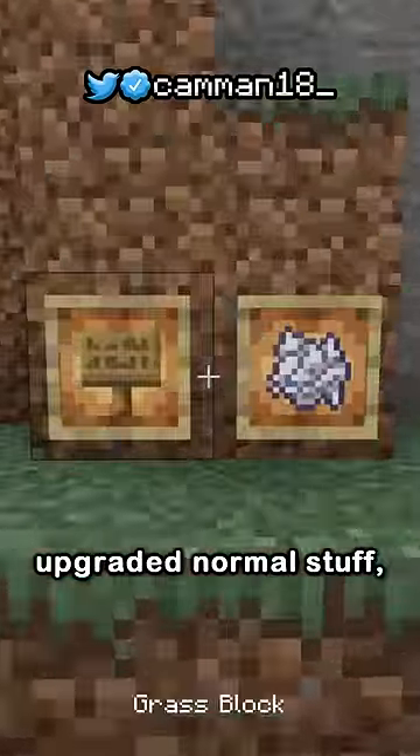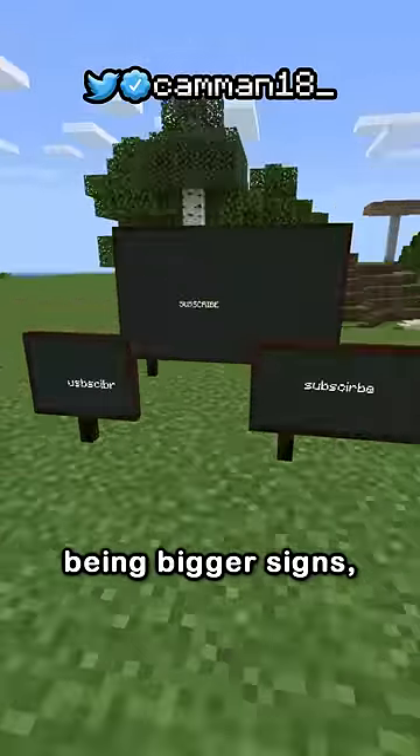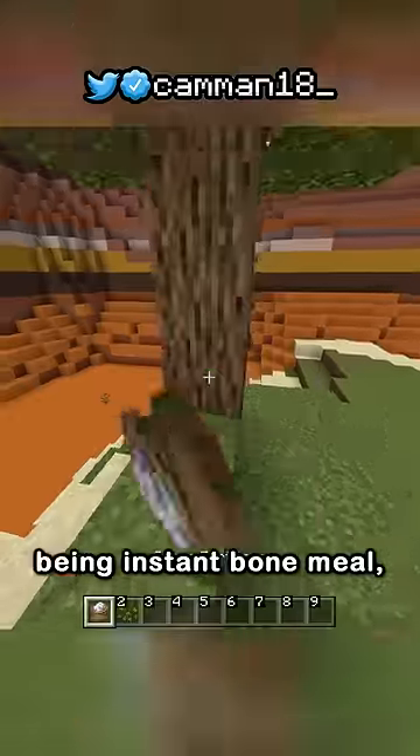Then they have some upgraded normal stuff, like chalkboards being bigger signs, and super fertilizer being instant bone meal.